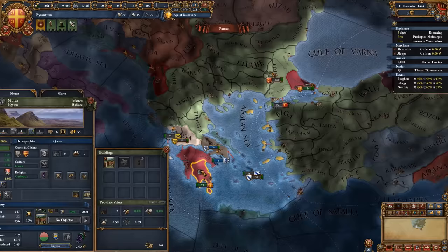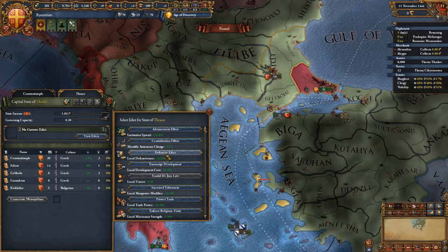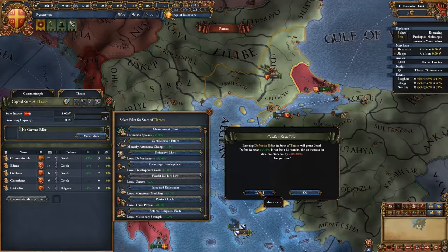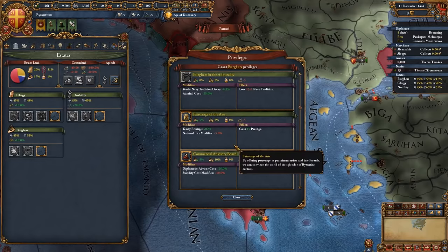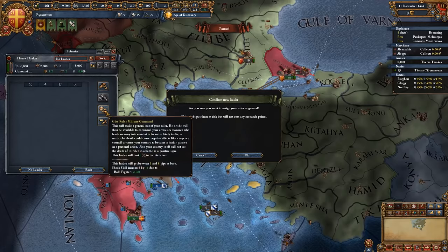One more thing we're going to do is delete the fort in Morea right before the war starts. We're going to set the defensive edict — you don't need to set it before the war starts as it will increase your state maintenance. We're going to ship our troops over to the province of Athens. You can also give out the patronage of the arts for the extra 15 prestige, and make both your king and your heir generals just in case one of them has great pips.